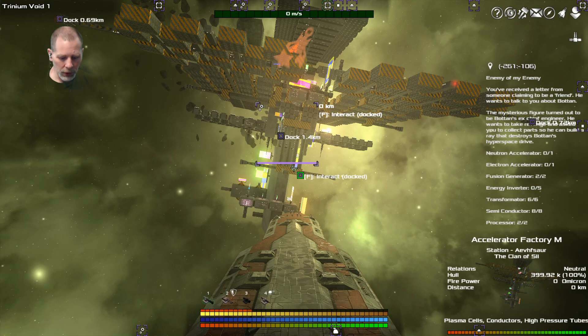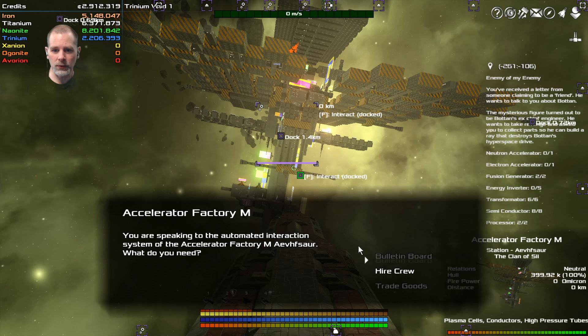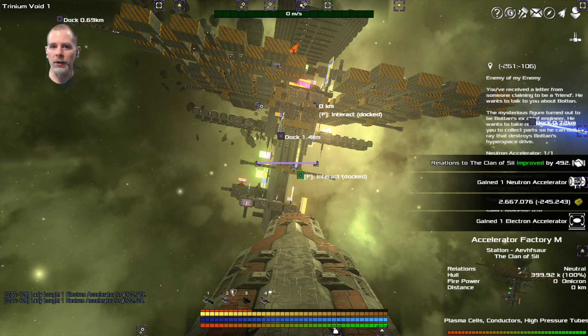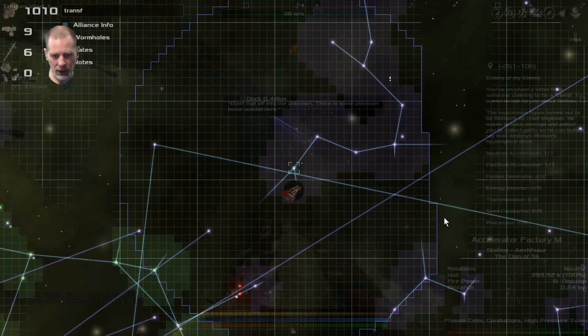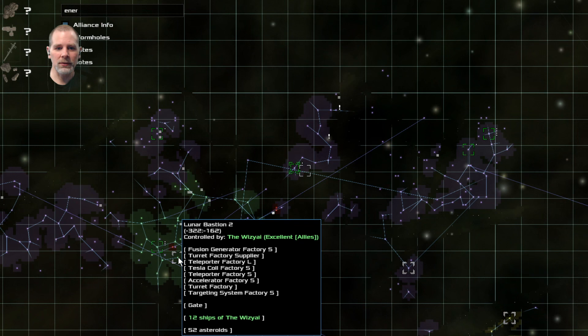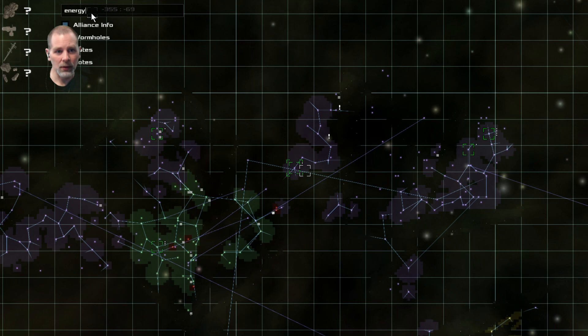We are at the accelerator factory. We need one electron accelerator and one neutron accelerator. There we go - they are not dangerous goods. So the only thing we need now is energy inverters - we found everything else. I am going to go find the energy inverter factory. There is a generator factory nearby and a ton of things here - we'll see if we can find it.